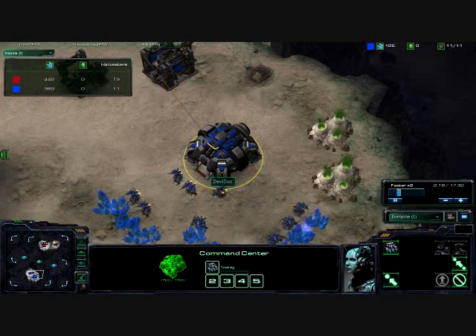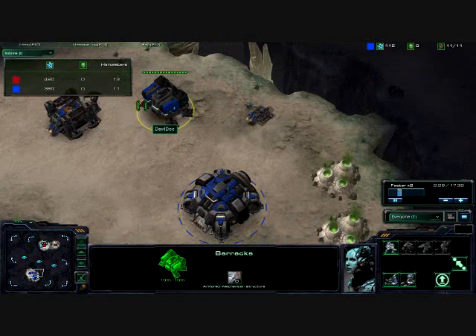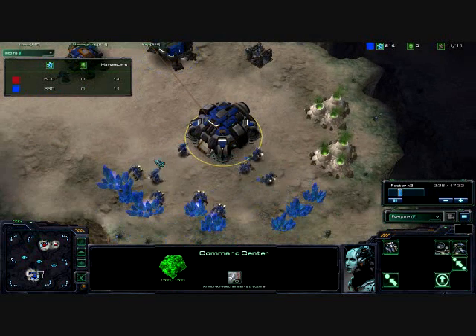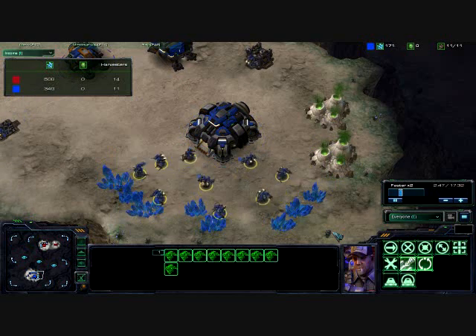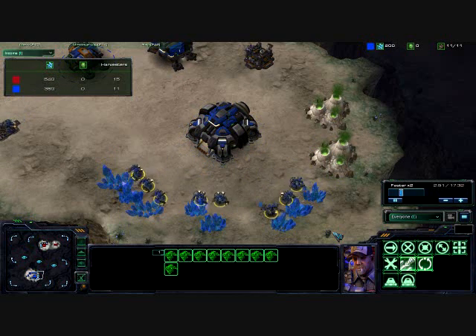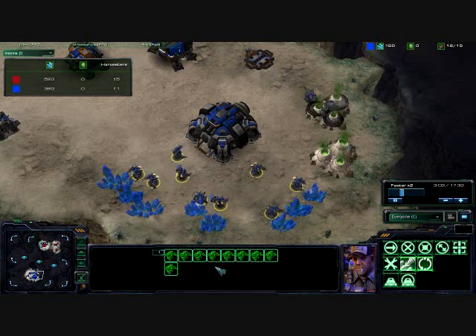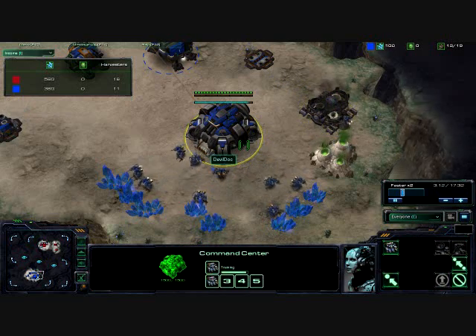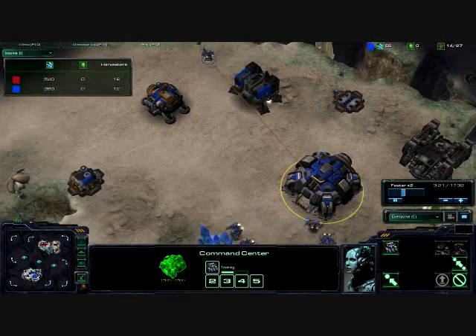As you can see here, Devil Dock already psylocked himself, going for a bunker and an engineering bay before he finished out that first supply depot. Not quite sure why he is getting nine SCVs on the minerals, but there we do finally see more being trained.